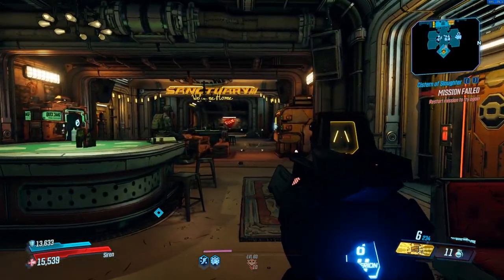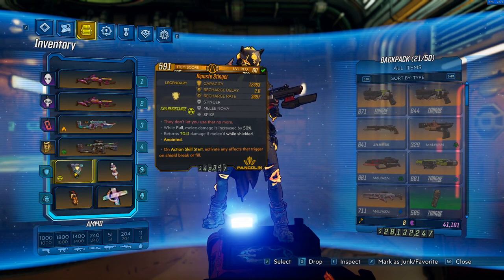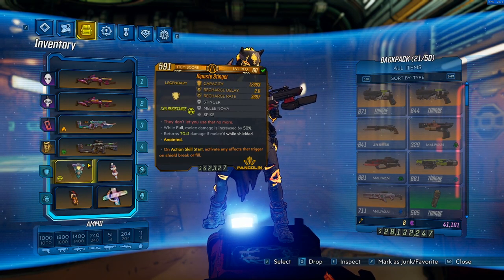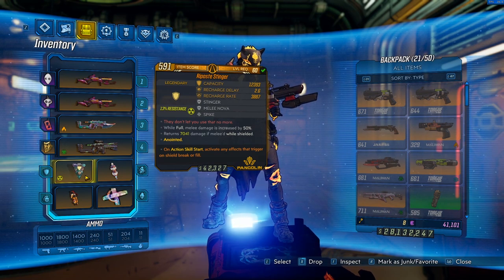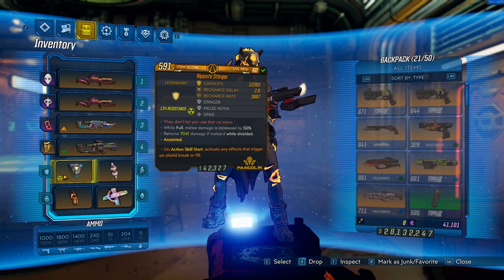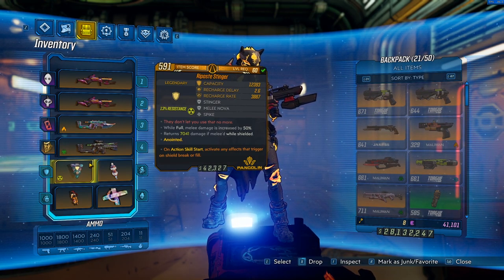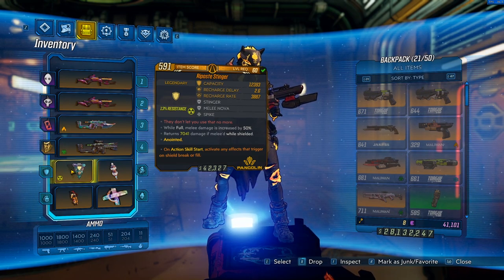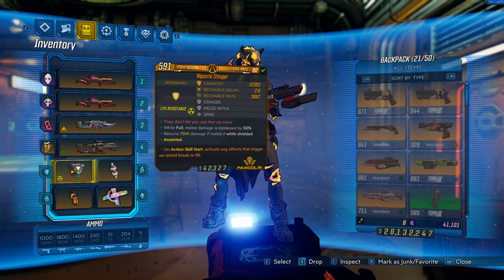The Stinger shield is insane. Shout out to a guy named Quag who originally found the interaction — he did it on Flak. Thick Filet showcased it on his channel so if you're interested definitely go check that out. But basically we took that central idea with the action skill start Stinger and moved it over to Amara and made some changes.